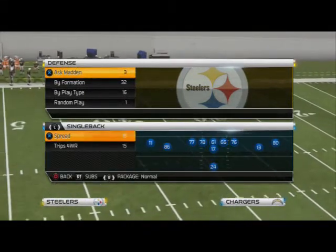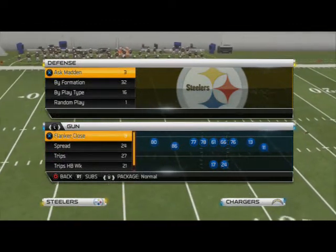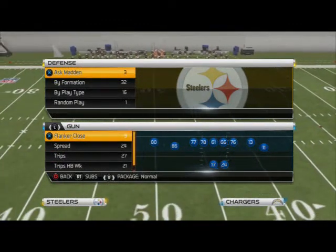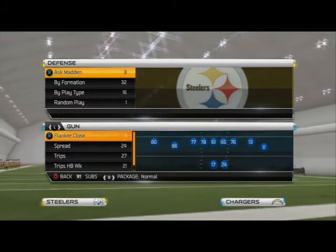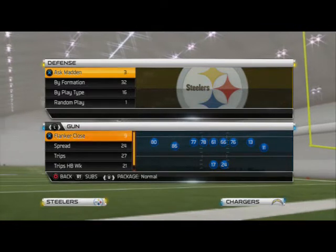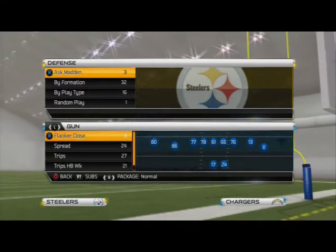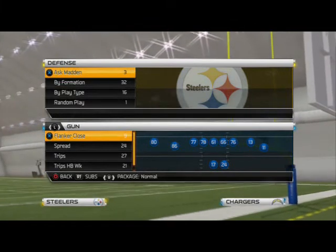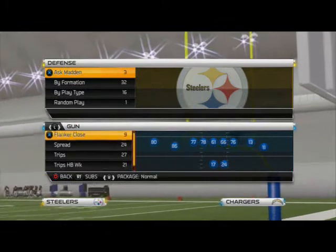What's up Madden 25 Gamers, today we're taking a look at what makes a good man beater in Madden 25. What we like to have in a man beater is a formation that's either compressed or has routes that have natural picks and rubs, where the routes are going to run into each other causing confusion with the defense so that we can beat man coverage.